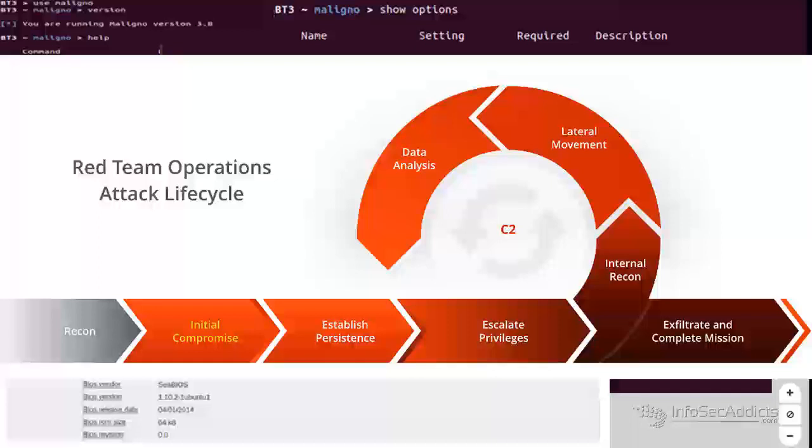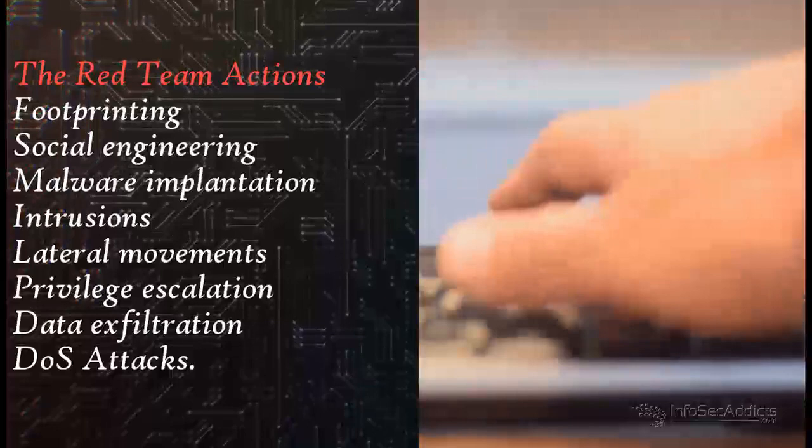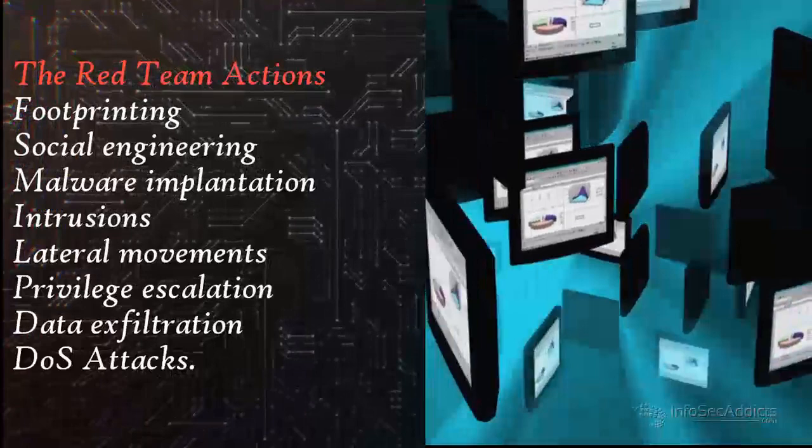The red team are the fictitious attackers — they are the offensive cyber guys. This team must be formed by skilled ethical hackers with a lot of experience, capable of emulating any attack, ranging from the simplest to more complex intrusions into the objective. They are external entities presented to test the effectiveness of a security program. They explore potential weaknesses and enforce them in the system. This type of simulation helps companies to strengthen their cyber defenses.